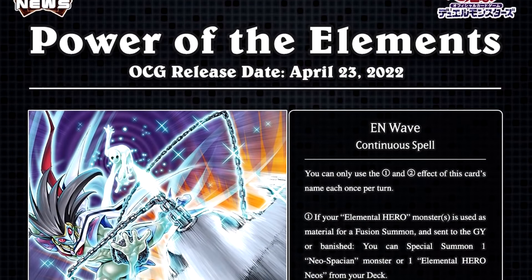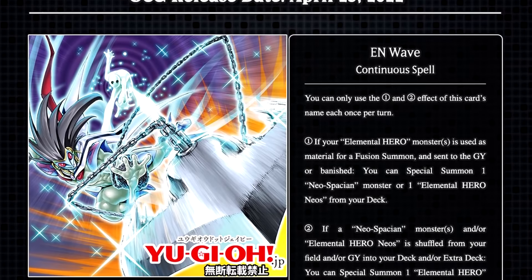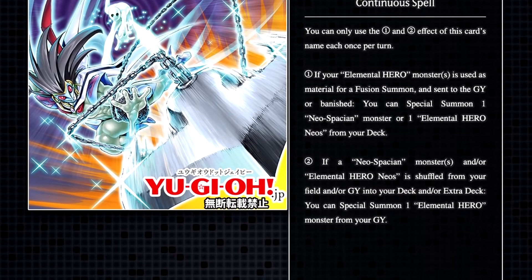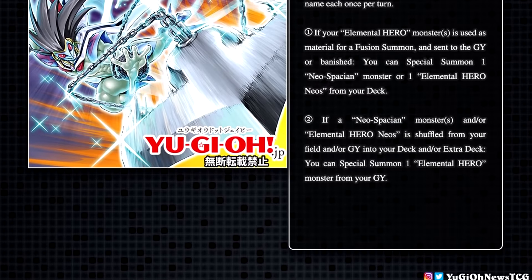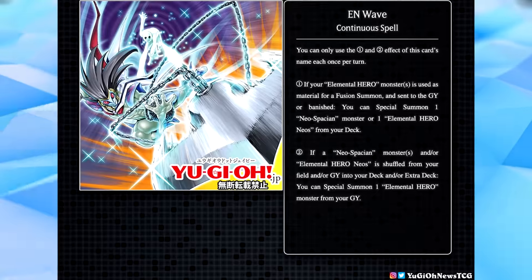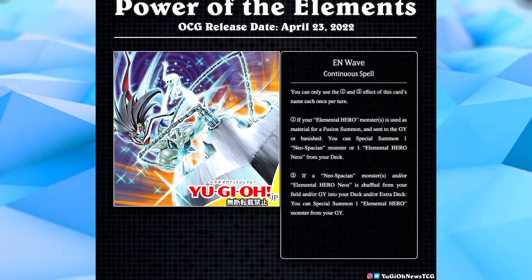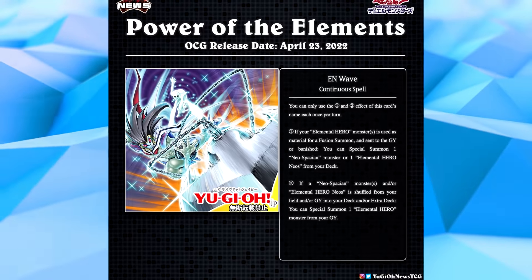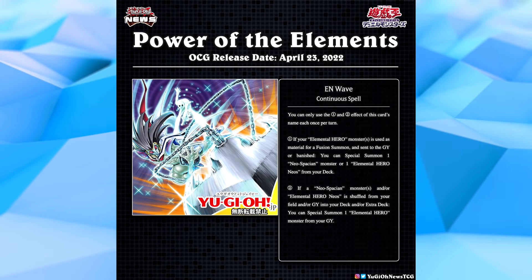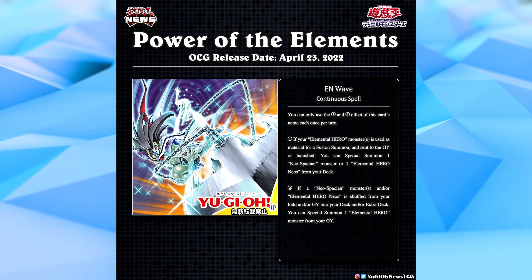Next we have EN Wave, a continuous spell card. You can only use effects 1 and 2 each once per turn. If your Elemental Hero monster is used as material for a fusion summon and sent to the graveyard or banished, you can special summon one Neospatian or Elemental Hero from your deck. If a Neospatian monster and/or Elemental Hero Neos is shuffled from your field and/or graveyard into your deck and/or extra deck, you can special summon one Elemental Hero from your graveyard. It's not a starter card — you need to already be playing the game to use it — but as a continuous spell it could generate recurring value across many turns.